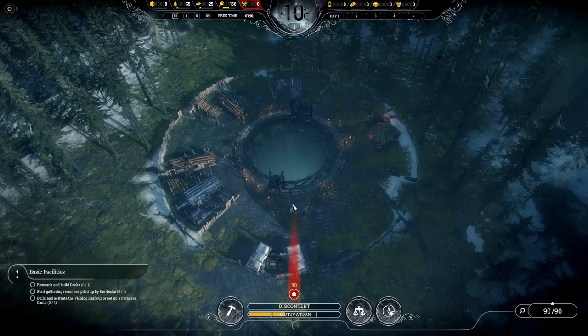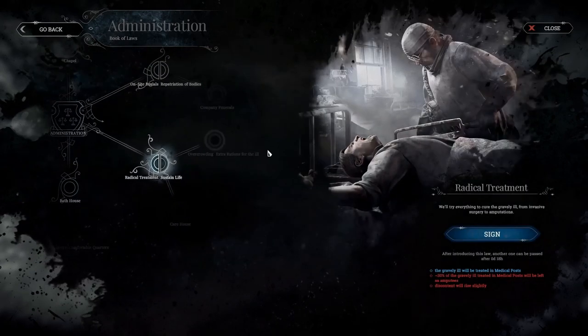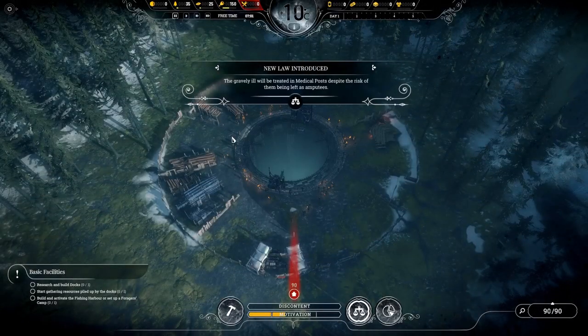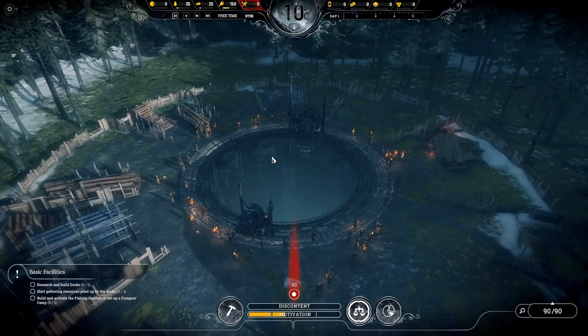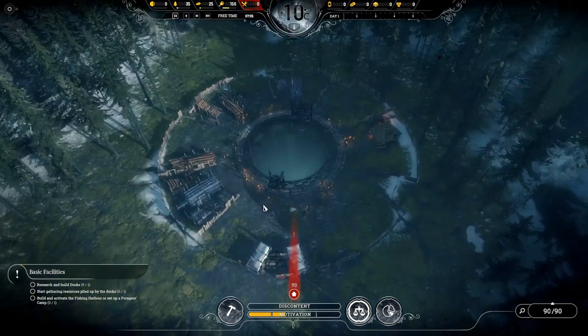While we've got it paused, tip number two is to sign a law straight away. I go for Radical Treatment so I don't have to wait to sign it later when I need it, and it also doesn't require any resources. Other laws like the chapel or bath house require resources to build buildings, which we just don't have right now. After this law we're going to focus on laws that boost the motivation bar and try to get it over 75%, as that gives you a 30% boost on efficiency in all workplaces, which is invaluable.